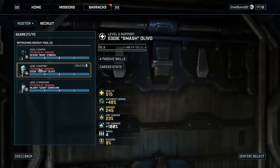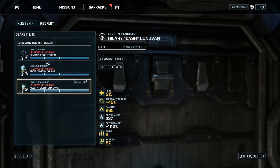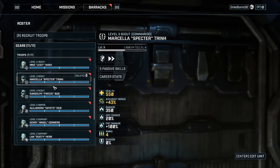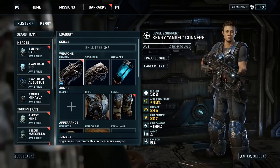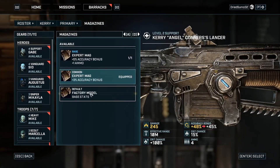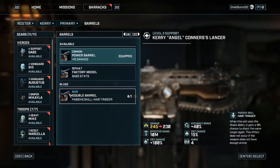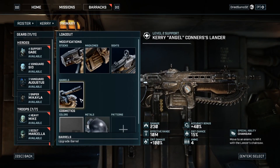Click on recruit troops here. We have a level three support who is leaving in one mission, so we're going to take him. There's also a sniper and a vanguard — we can't do the vanguard because those are ones, but there's a level two sniper. Let's actually get the gear off of these guys if they have anything equipped. There's really no reason not to do that.